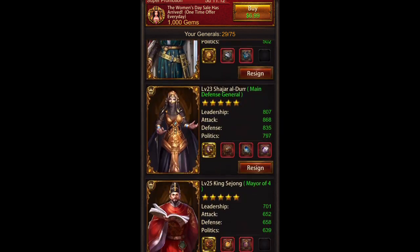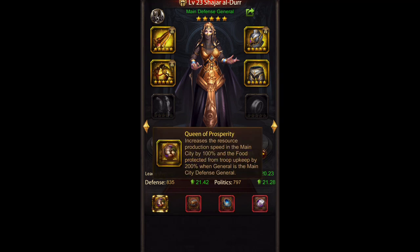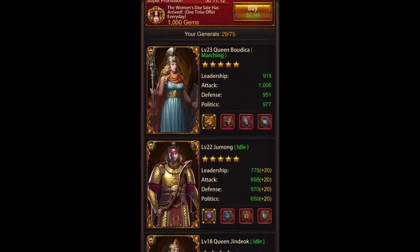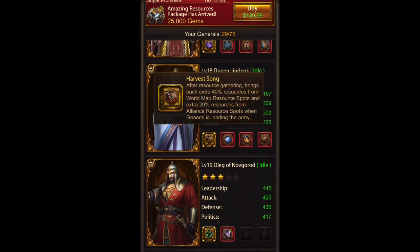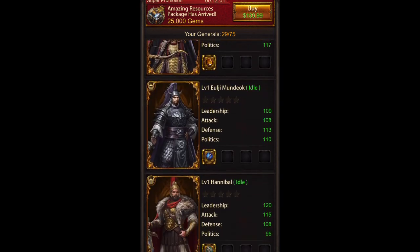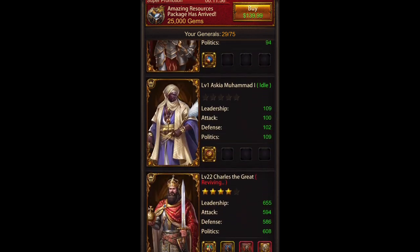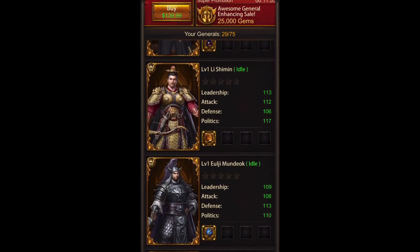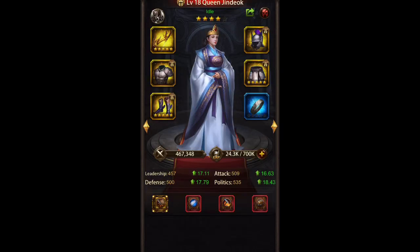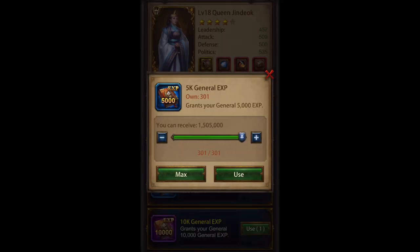Another thing you've got to do is look at the generals. This one has Shajar, which is good — she will help boost the production in the city. Then you've got to look for farming generals. Right now I only see ones and we're pretty far down, so this doesn't look like a good sign. There's really only one gathering general in here, so that's something that will have to change.